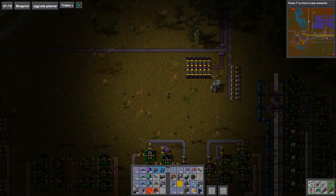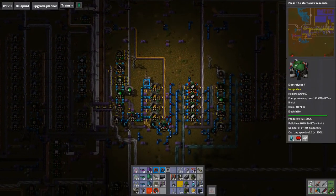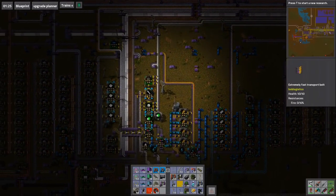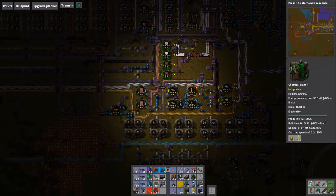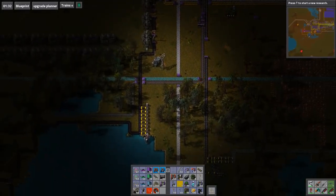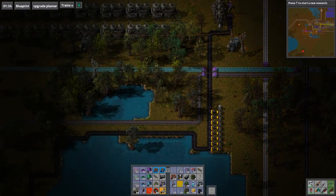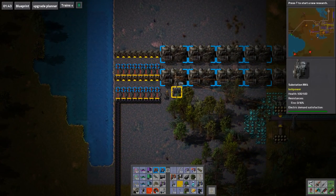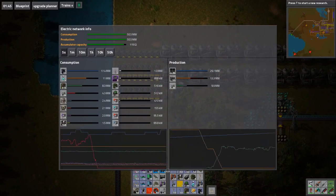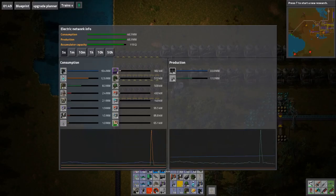Hey guys and welcome back to Factorio Bob's Mods Megatrain. I think we can completely disconnect our steam engines. I'm getting trapped in all these pipes. I'm going to just disconnect these couple of batteries that we set up for now, and they'll just rapidly run out of water and then we'll get to watch the power drain. Obviously we just hit the time where our solar panels are kicking in again.